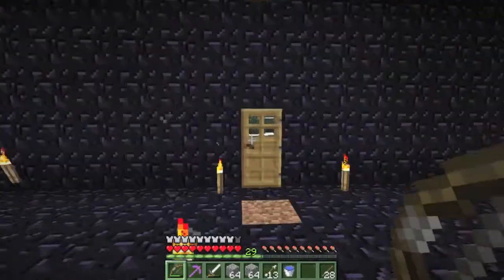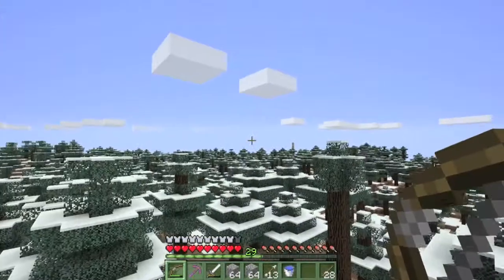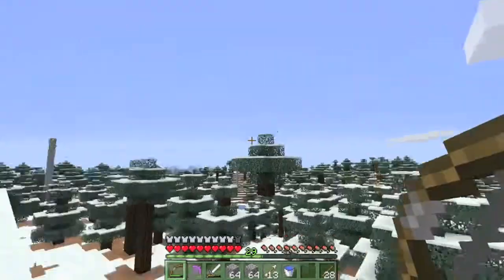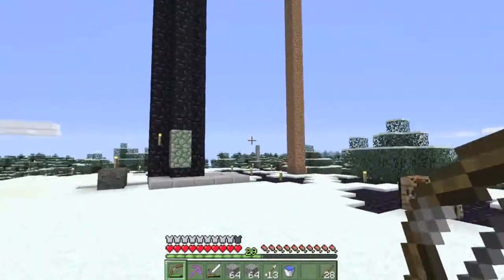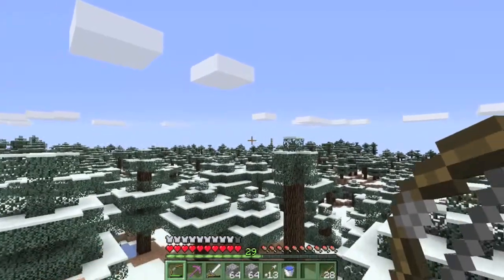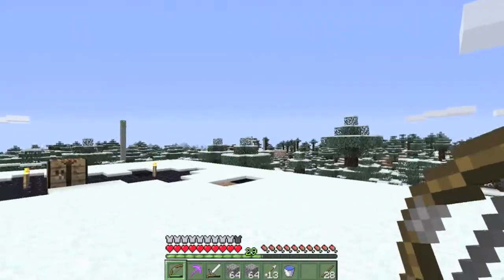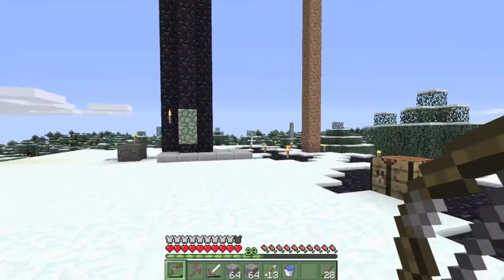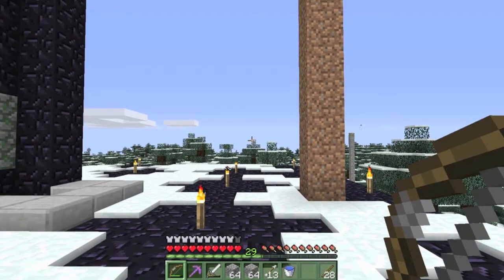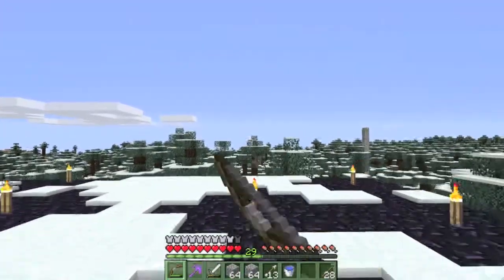I noticed while working on this - my first dirt pillar is way over there. These are my three cobble ones right here, so that direction is my original base. But I have no need to go there, so I'm going to continue following this cobblestone line right here in that direction and see if anything comes up.